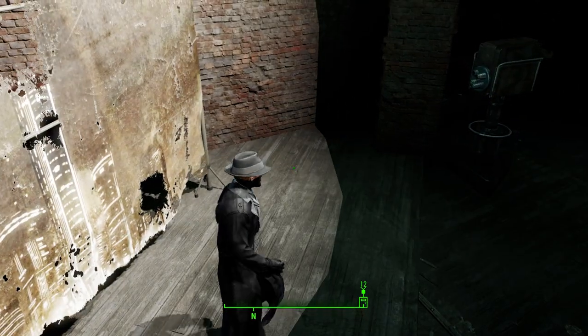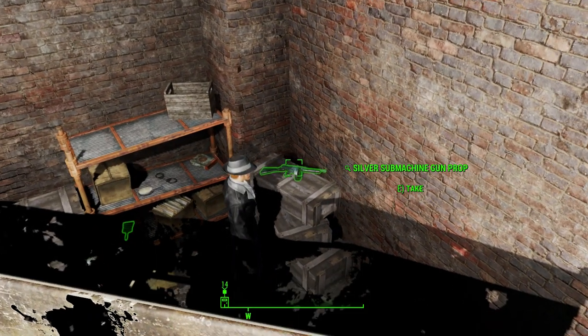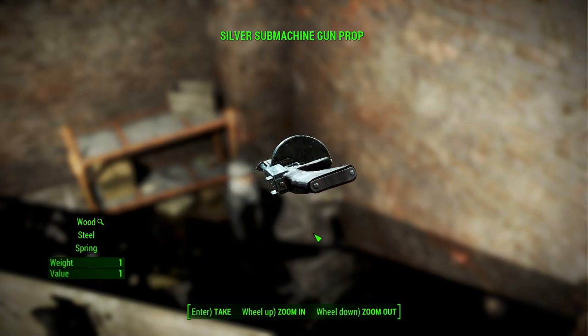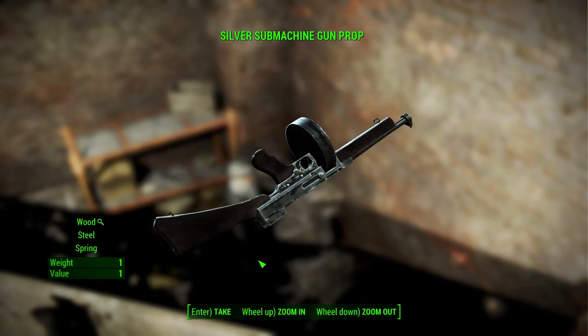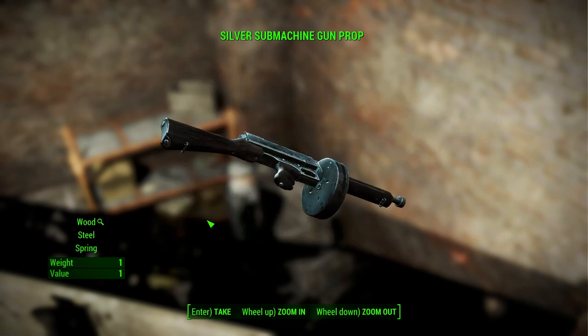Back here is the silver submachine gun prop which goes along with the outfit. Sad thing is it can't be used as a real weapon — it doesn't shoot bullets and it actually goes in your miscellaneous section instead of your weapon section, but still a pretty cool little thing to have.